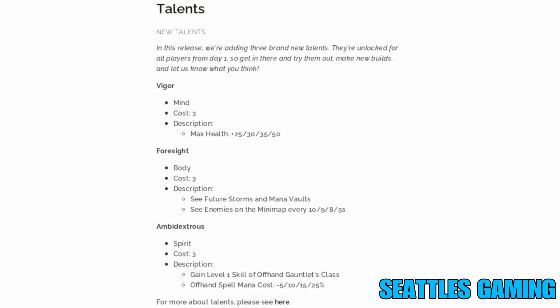Third new talent: Ambidextrous — costs three talent points, spirit category. Gain level one skill of your offhand gauntlet class. Offhand spell mana cost decreases by minus five, ten, fifteen, and twenty-five percent as you level it up. I run Toxic main and Fire secondary, so now I'll be able to combust with it — this is going to be pretty crazy.